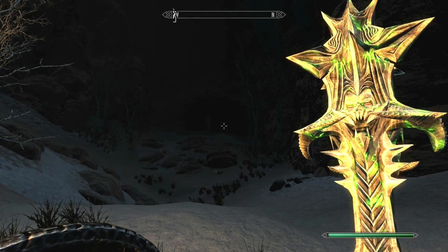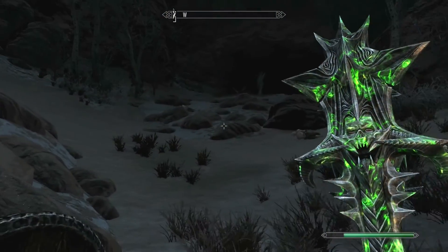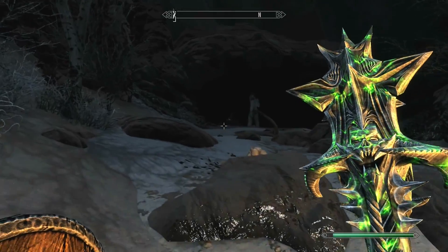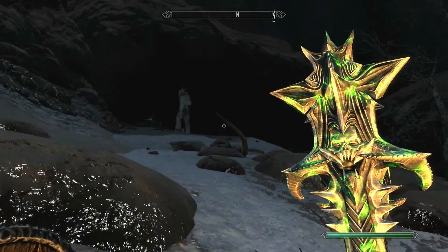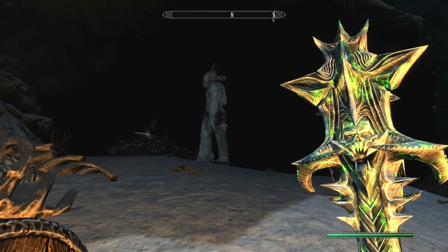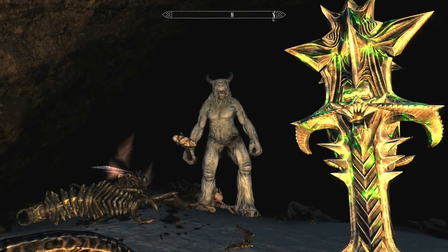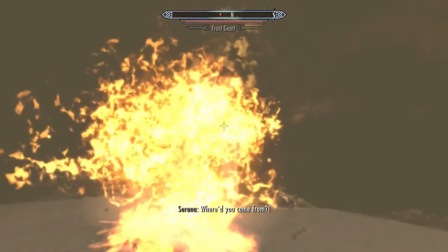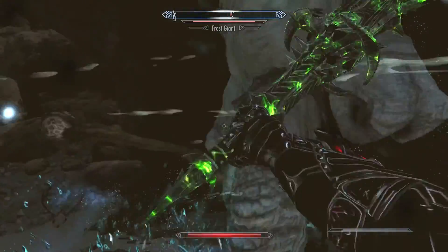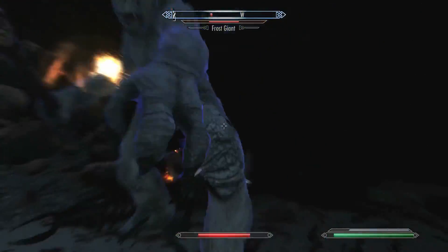Hang on, what's that in the distance? I see something in the distance. It's a Frost Giant! Well... that is cool! Look at him! Oh, he hits quite hard. He hits quite hard.